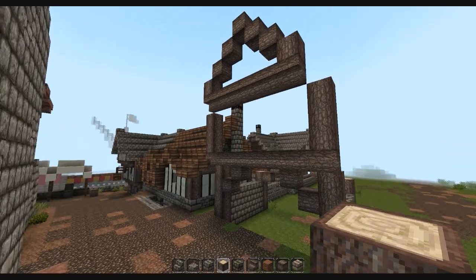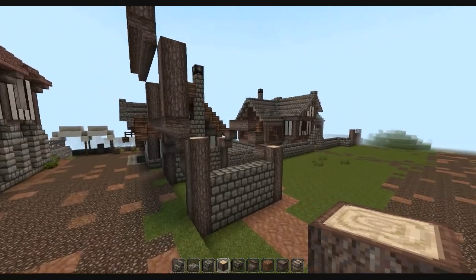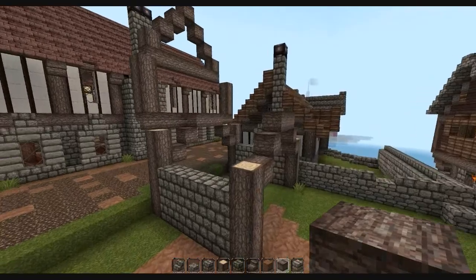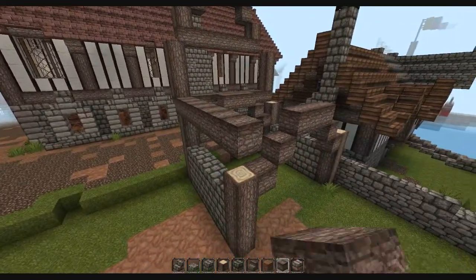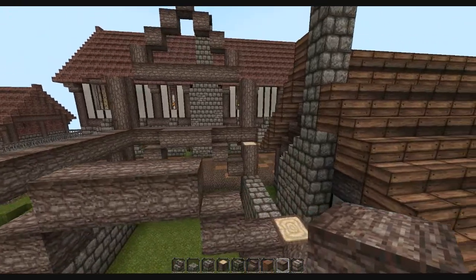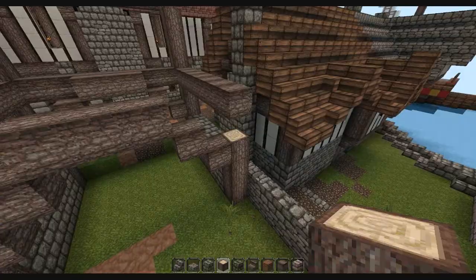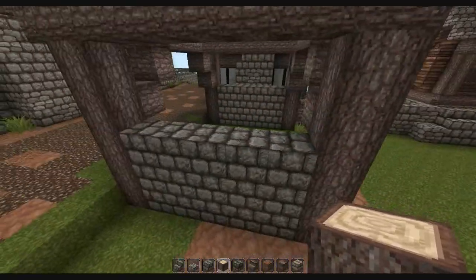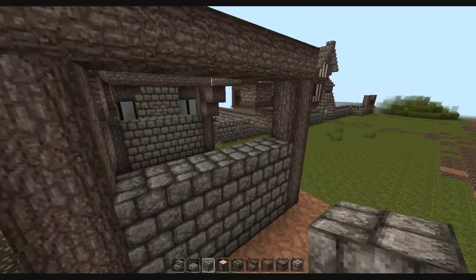First thing you need to do is get the basic outline of the front of the house. Here I'm going for a double overhang. Double overhang is quite popular in realistic medieval houses — I think it had something to do with the fact that tax revenue was calculated via the square footage of the house or something like that. Just going to get the basic outline ready and filling the walls down the side as well.